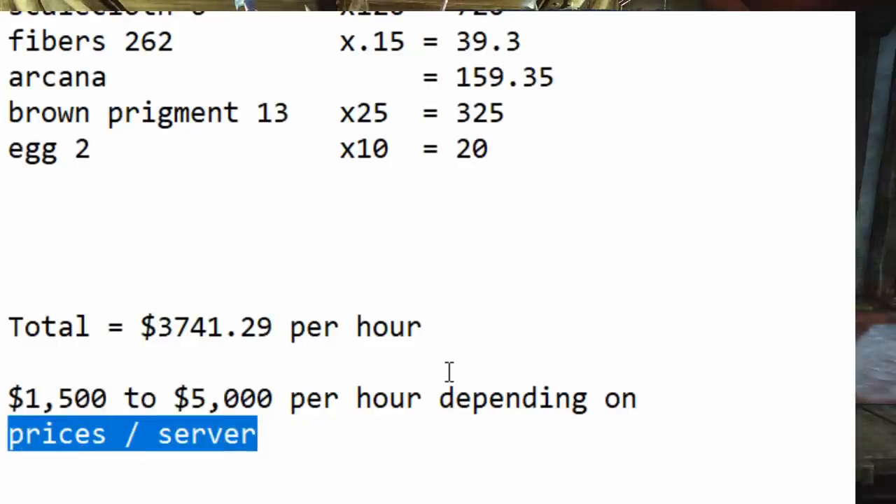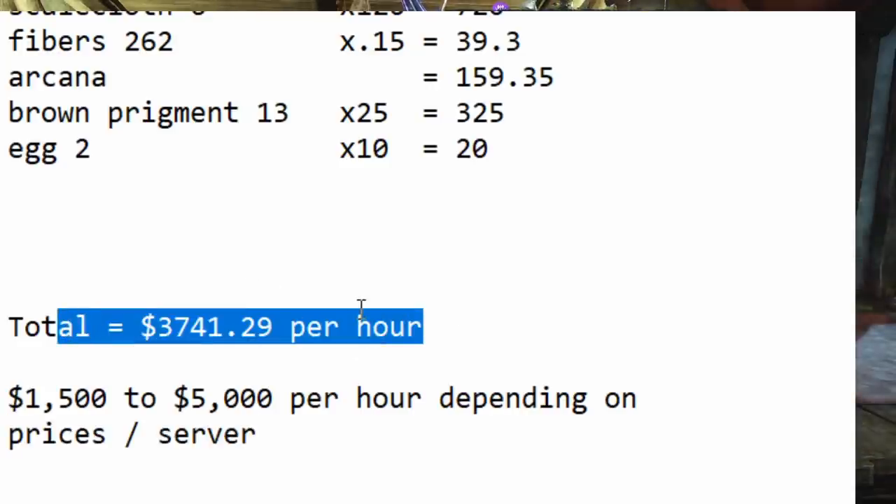Remember, prices can change — star metal ore on my server has been trending up week over week: 0.1, then 0.2, 0.3, 0.4, now 0.5 and 0.6. So it's just another route to add to your arsenal. When you see prices shift — if star metal hits 0.8, or blister weave scale cloth hits 150 — now you know a solid route for those materials. It's not the best route in the game in my opinion, but I'd rate it a B-plus or an A. It's a pretty fun and completely chill route with basically zero danger. Another good route for making money in New World.